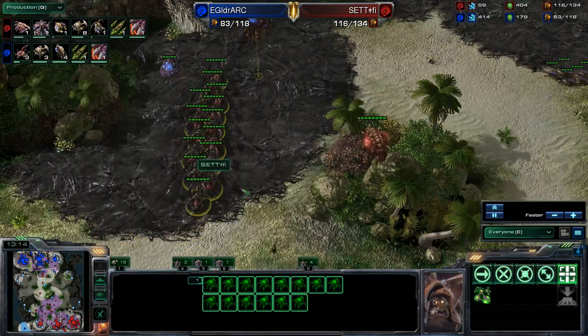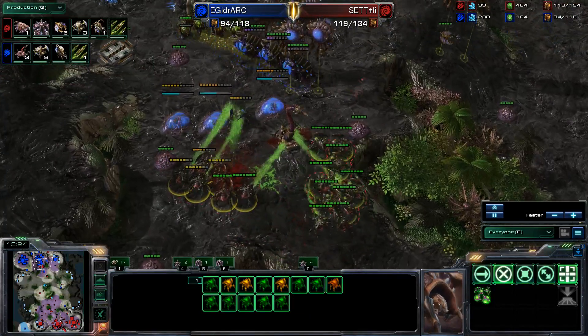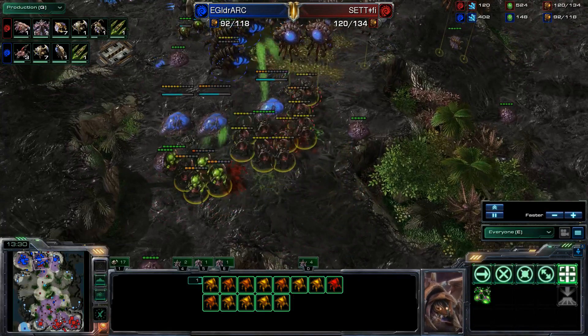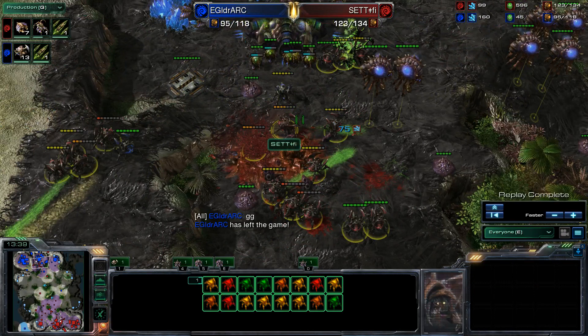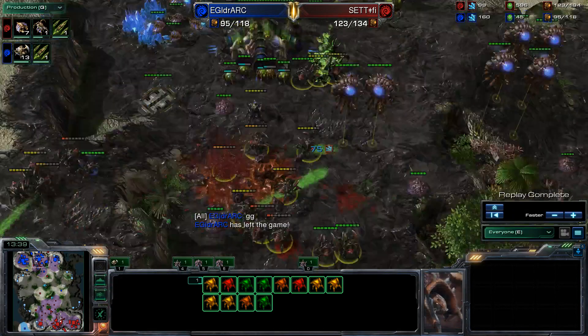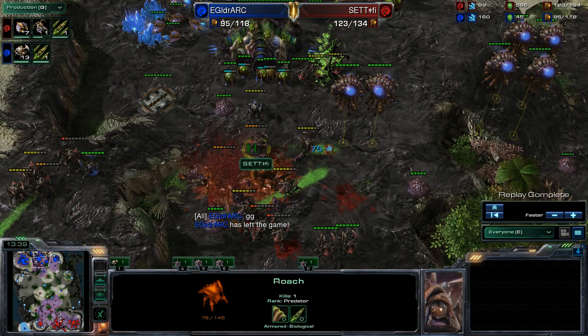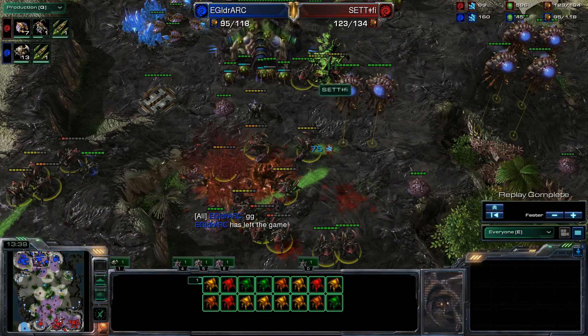Moon groups up and hits a timing attack with banelings going in as well. Fungal growth lands on Moon's units, lowering HP but not killing any of them. iDra simply doesn't have enough units and his spine crawlers haven't completed yet - Moon hits at an absolutely beautiful timing and iDra GGs right there. A textbook game from Moon: taking an early economic advantage through aggressive play, droning back up, then punishing iDra's desperate tech gamble with a perfectly timed push. Moon takes game two and is now just one game away from the series.